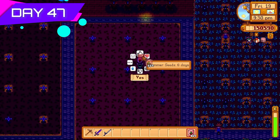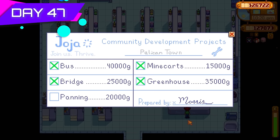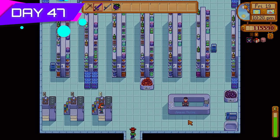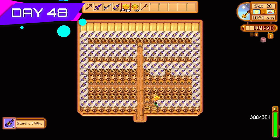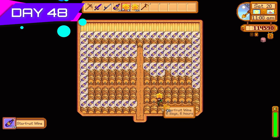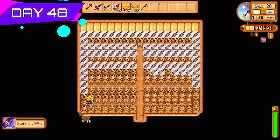It was time to get the greenhouse upgrade. I was going to fill it up with star fruit. Also hit level ten foraging — went with Botanist, which makes it really useful when picking up hundreds or thousands of forageables because they all come out as iridium quality and stack up quite nicely.